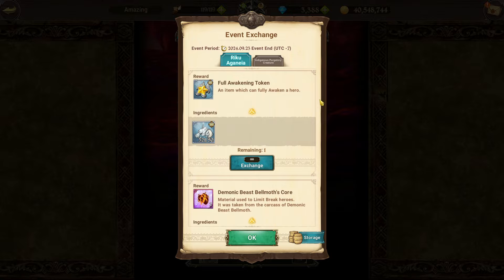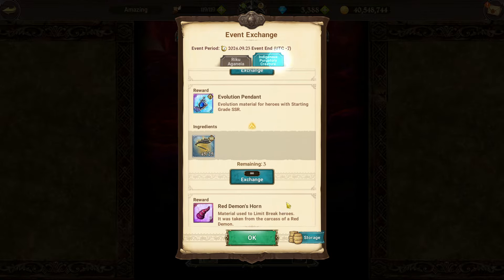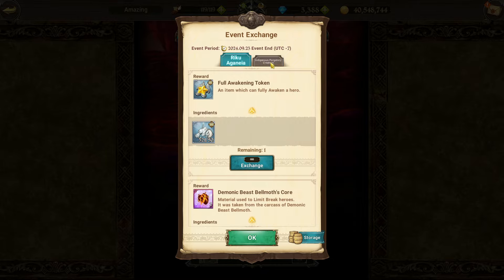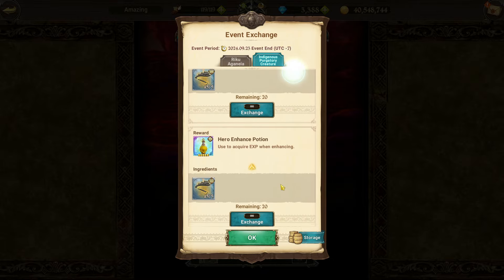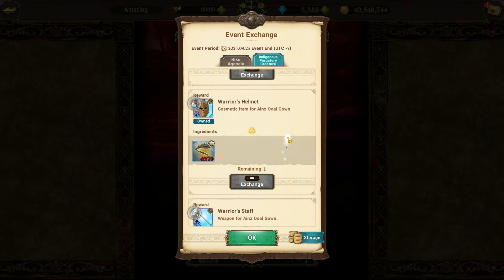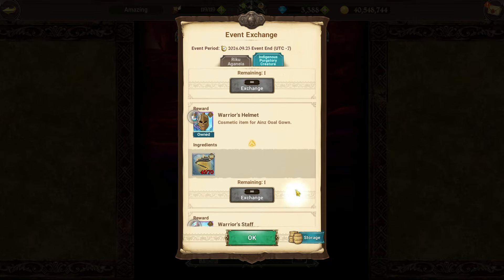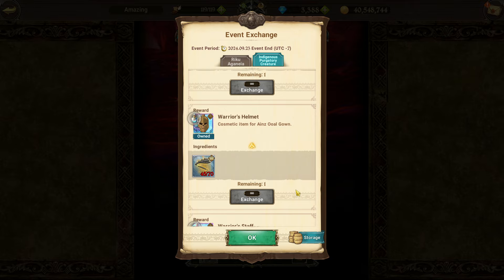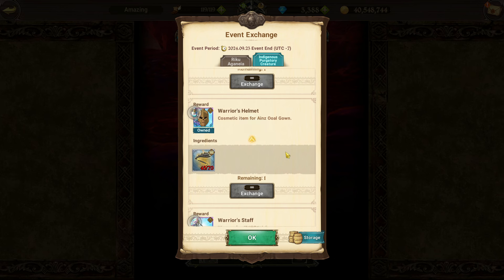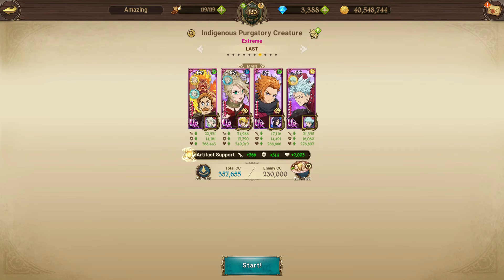The reason we want to be doing this is because there actually is a free outfit for Ainz in the exchange shop. On the Indigenous Purgatory Creature exchange, if you scroll down you can see there's a Holy Relic collab box and also a free outfit for Ainz. You definitely want to make sure you get this outfit if you don't have it already — it was available during the original collab as well.